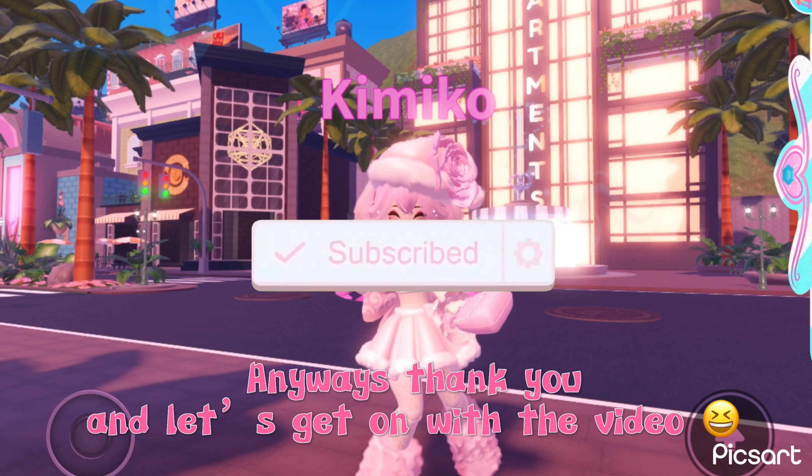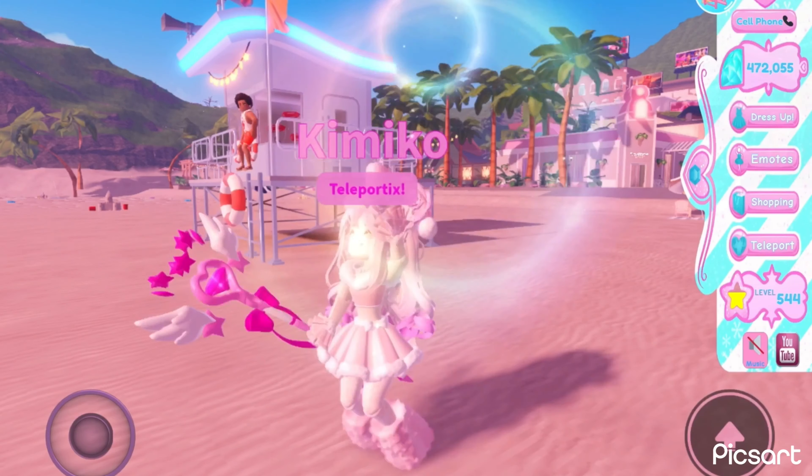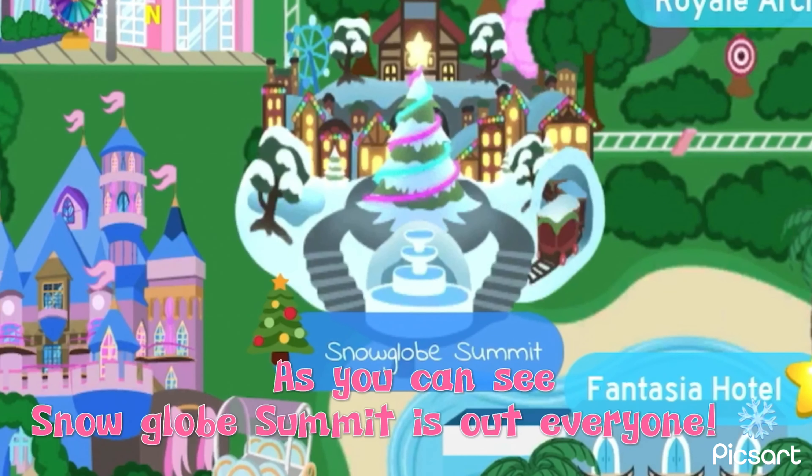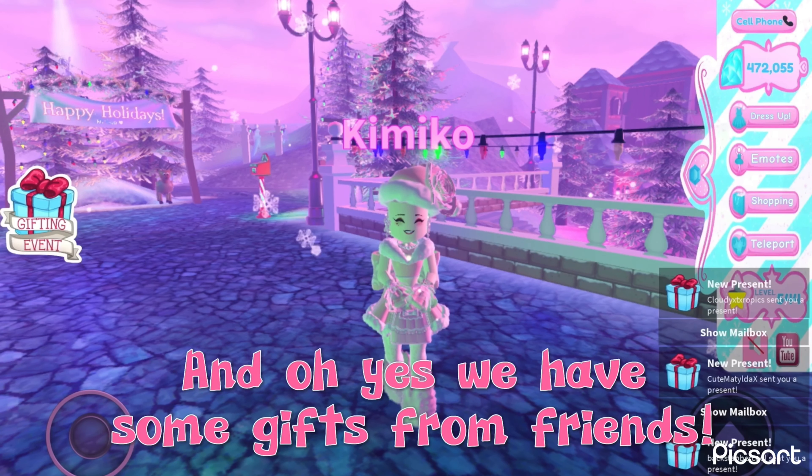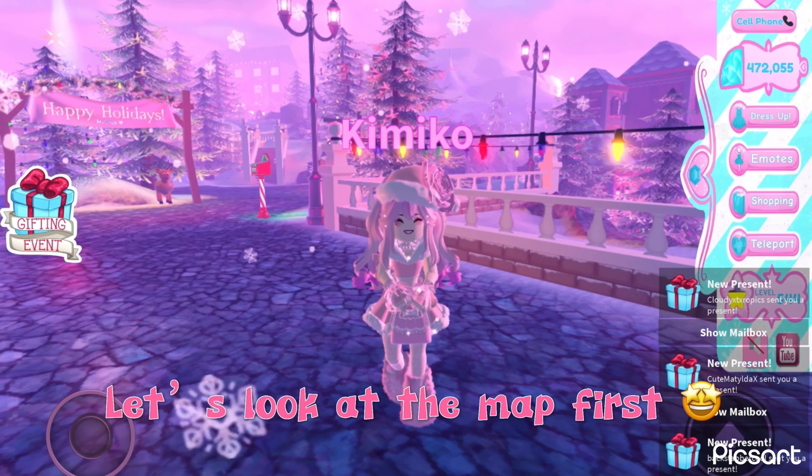Let's get on with the video. As you can see, Snow Globe Summit is out — let's visit it! We're here, we have the new badge, and we have some gifts from friends. Let's look at the map first. It is laggy as it used to be. The animated reindeer is still here, and you can still write cards to Santa, which is fun. Everything looks the same, so the map is not reworked.